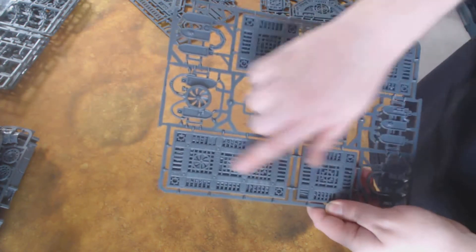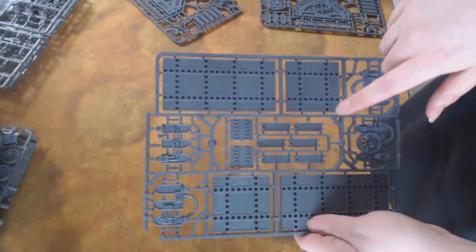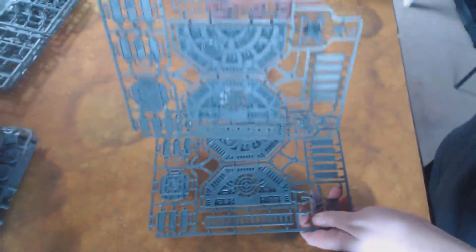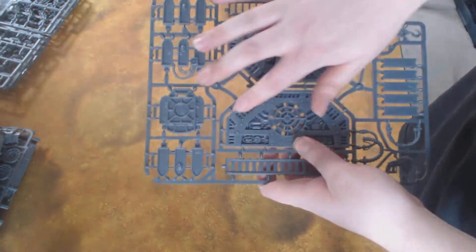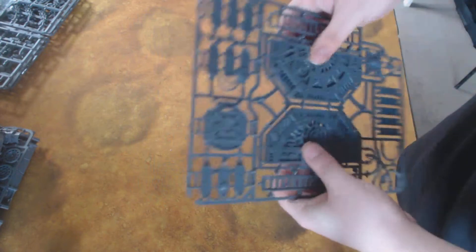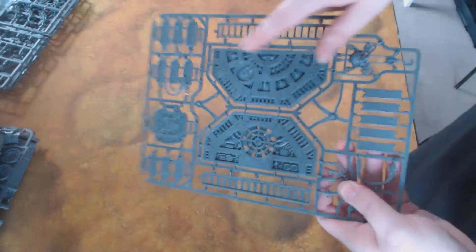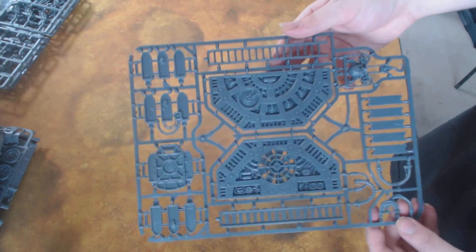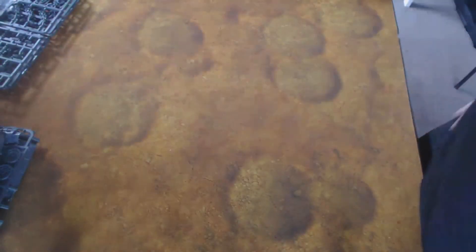You obviously get more gantryways — extra pieces with connectors that attach to the supports, which is quite cool. You get side railings for the platforms, obviously going on the sides to make sure people don't fall off — health and safety in the 41st millennium! And then more of these cargo crane things and more connectors. Awesome scenery that comes with this.